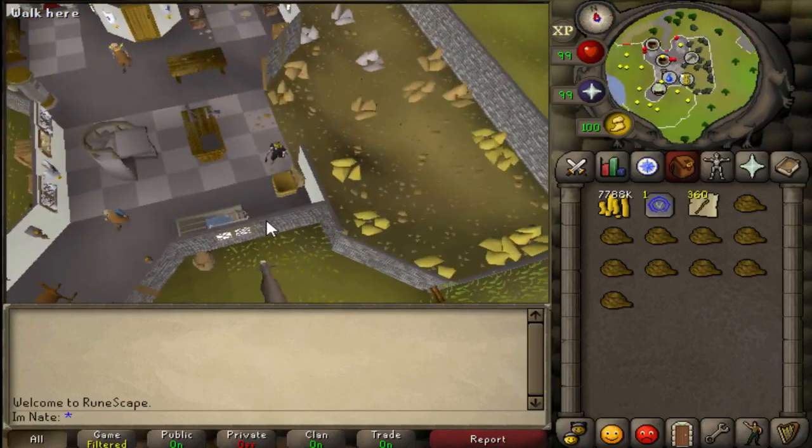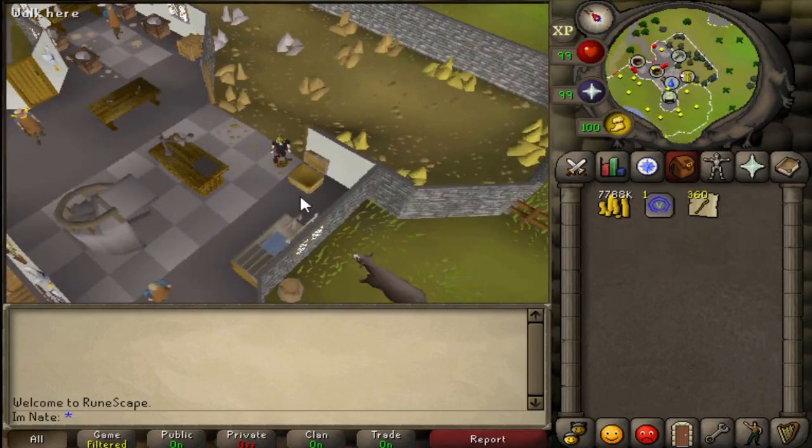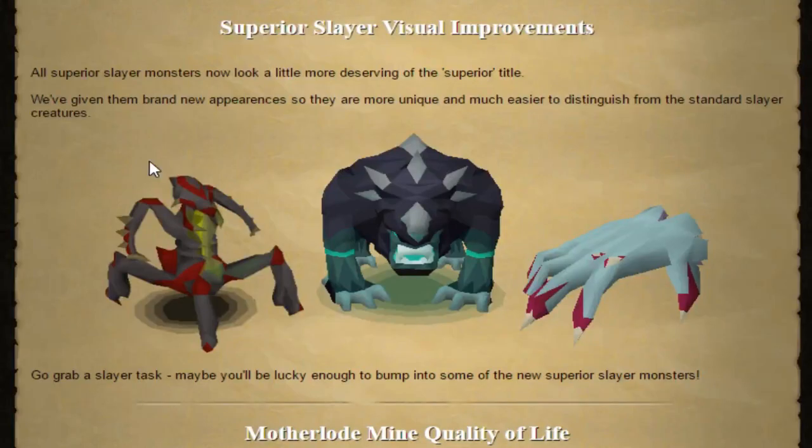That is the big update today. I am DC'd like I said — I can't even log in. I had a hard time entering my bank pin before I DC'd, that's how fast I DC'd yesterday. I could not even log in at all. So these servers are pretty bad, but on to the next updates. I have to show this stuff in-game but I am just DC'ing way too much. So first up, other than the shift-click drop...